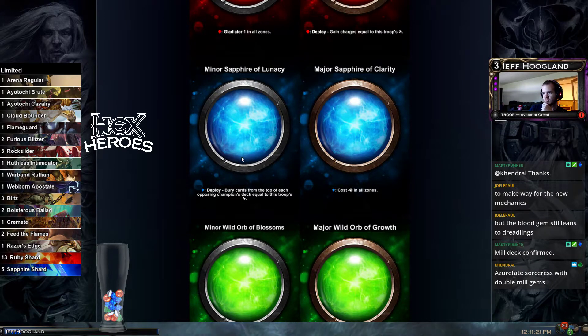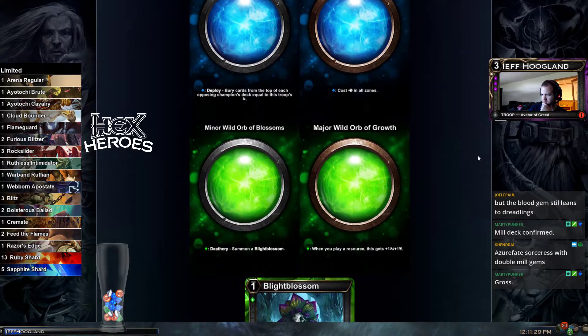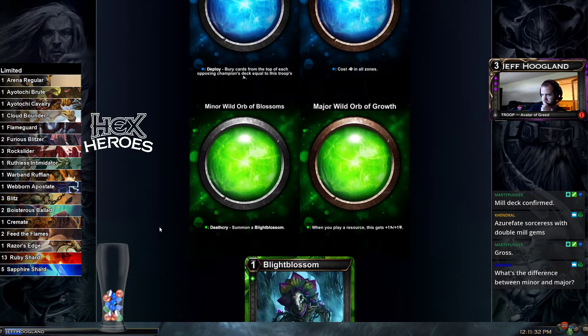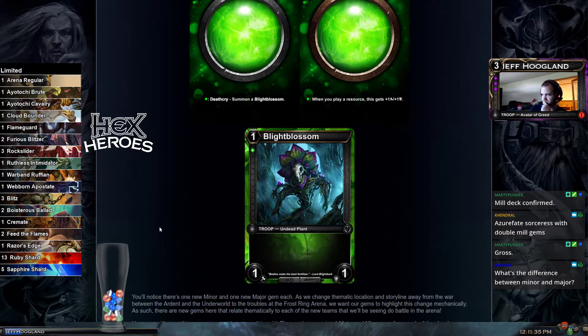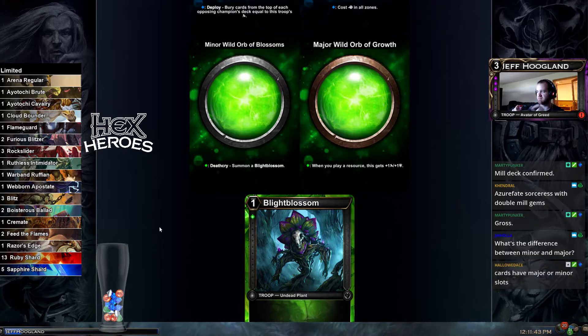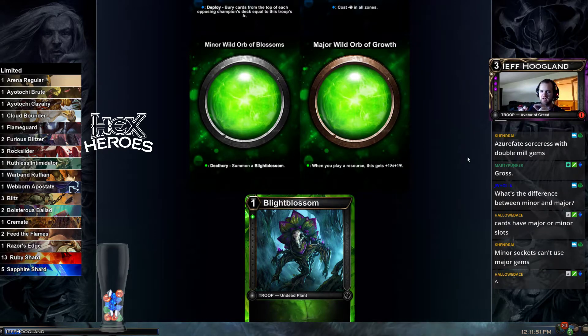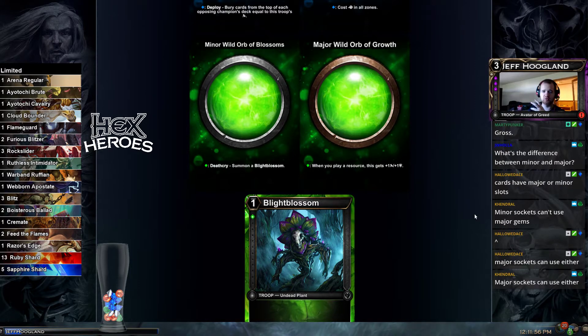That makes terror mill a little bit more consistent because you're getting to see 50 percent more cards. The difference between minor and major: certain cards say minor gems and certain cards have major sockets. A minor gem can go into a major socket but not vice versa. Dark Heart, for instance, has one major and one minor socket. Warp Steel Shard's Horn only has one minor socket, so you can't put a major gem in it.